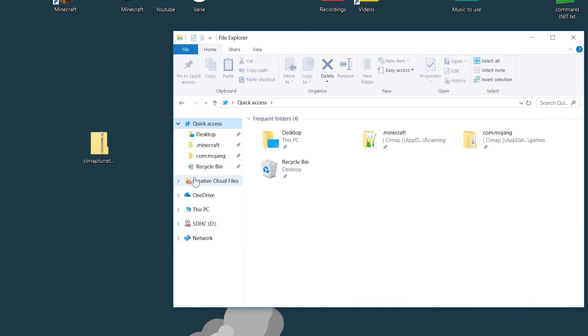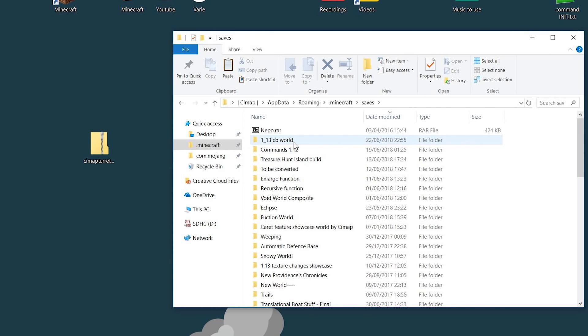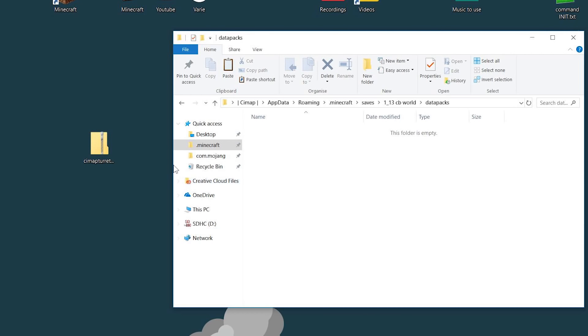Really quickly, to install the data pack it's really simple: head into the .minecraft folder, then saves, then the world you want to install the data pack in, then data packs, and you drag and drop the file you download from my website in the description. It's done — you'll get turrets when you join your world again.